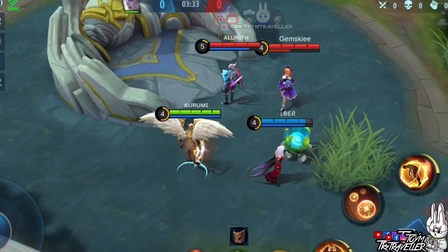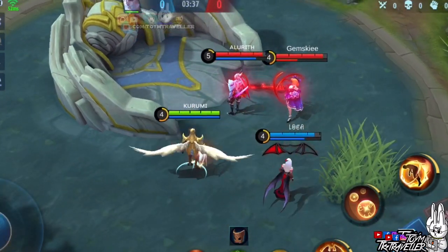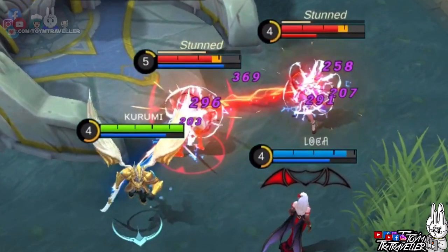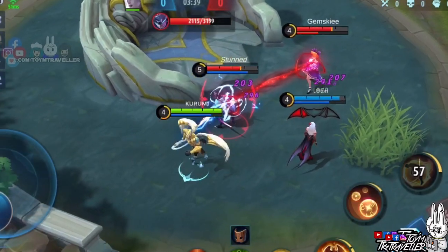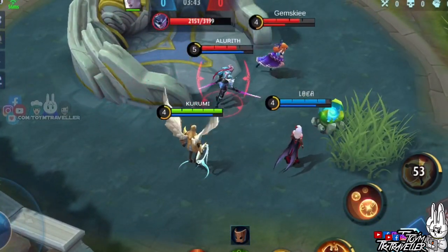First, we tried if Kaja will be able to pull all targets affected by Carmilla's ultimate skill. As you can see, the other pierced hero was held by Kaja's ultimate skill, but was not pulled towards Kaja's direction — meaning the effect of the immobilization or stun is the one that only kicked in.